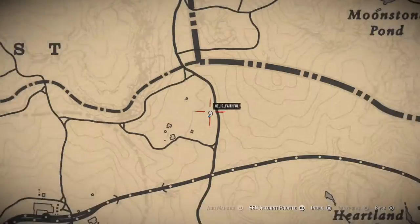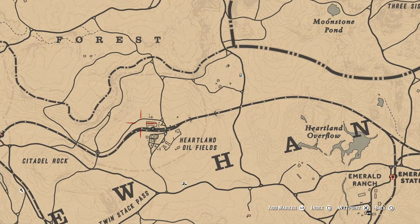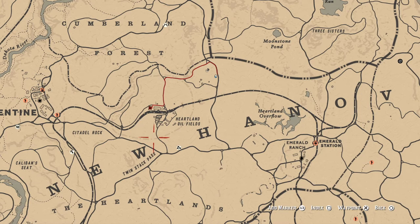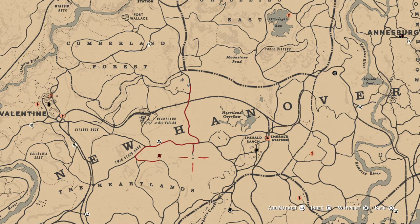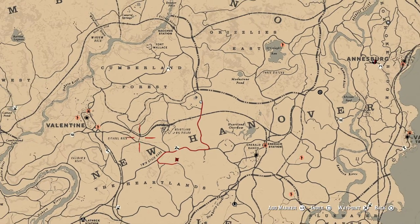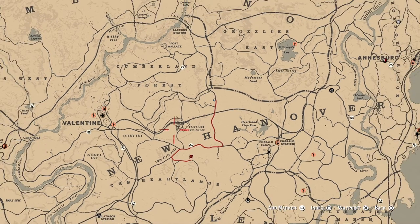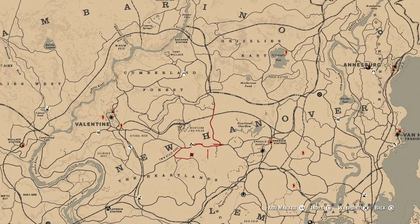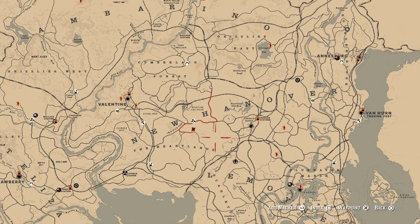Let me look on the map. I have found quail by the oil fields over here, right next to that dig. I've found them riding through here. Just the fields, really. Going down the tracks south of Emerald Ranch — I found them the other day.